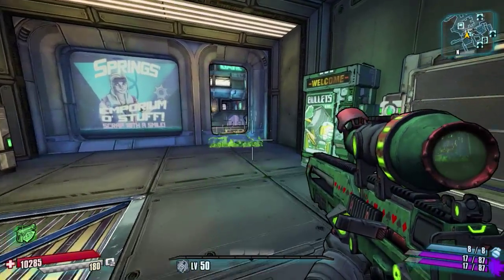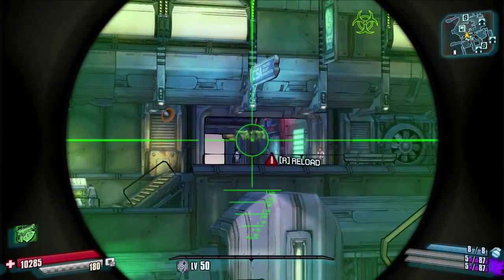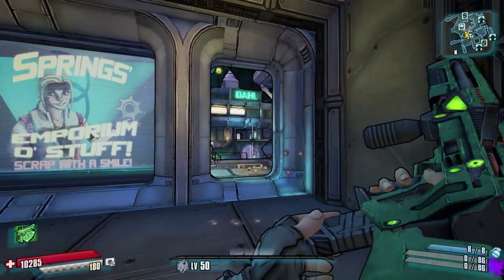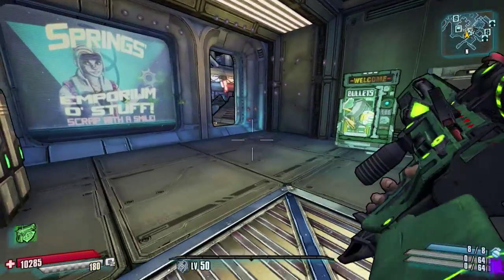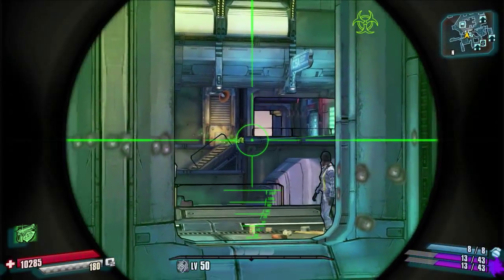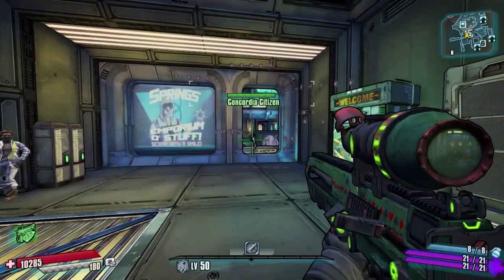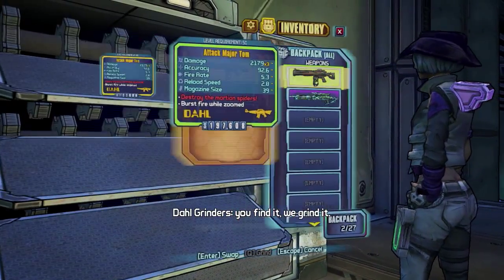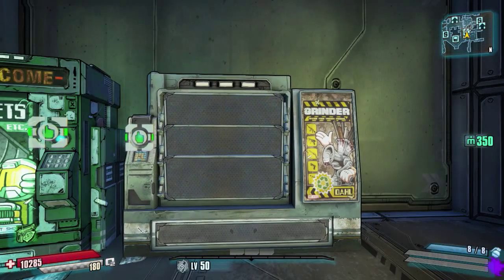The first legendary to pop out is a legendary Pitchfork sniper rifle, which is a pretty good sniper - really nice fast firing and spread. We're going to go ahead and do that 50 times now, and I'm going to tell you guys exactly what you can pull out of the grinder after 50 runs and how many times I got them.